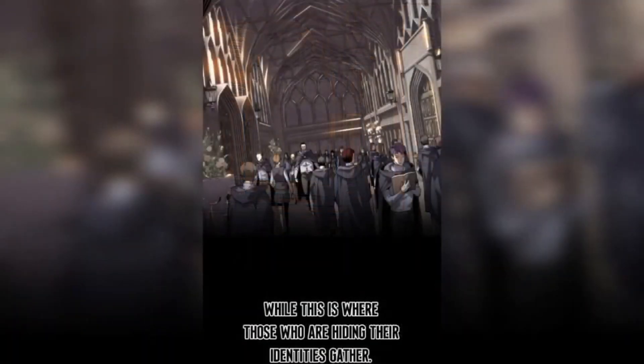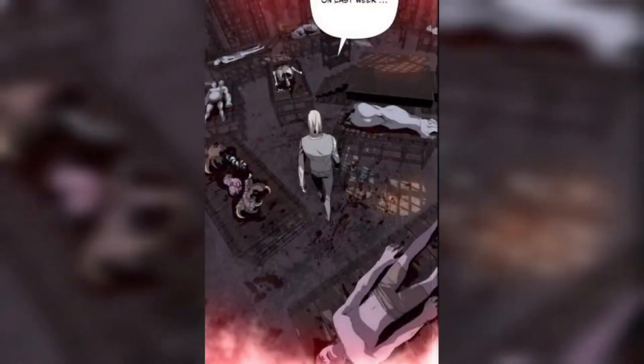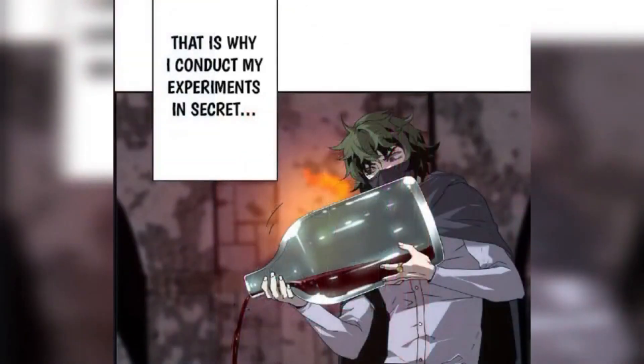After that we see Rodlin Academy — the empire's most prestigious nurturing academy, where those deemed promising come to learn, and where those hiding their identities gather. Someone says: hey Andreas, didn't you say it was here? Andreas is our protagonist. He says: sorry. There are a lot of dead monsters around them. That man says: to think you can't even remember the location of the body you worked on last week. Andreas thinks: we are researchers of the forbidden black magic — necromancers. If someone were to find out, I would be executed on the spot. That is why I conduct my experiments in secret.